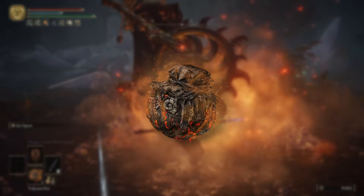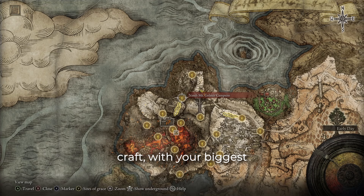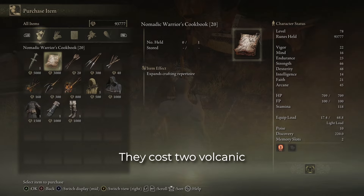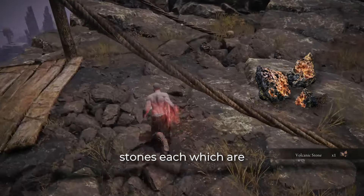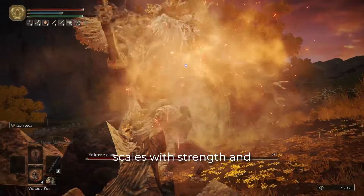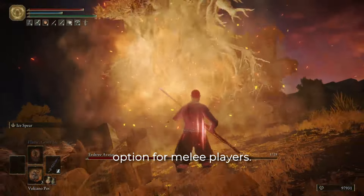Let's start with the volcano pots. These are super cheap to craft, with your biggest investment being the time it takes to get to Mount Gelmir so you can unlock them. They cost two volcanic stones each, which are abundant in this area. They deal great damage that scales with strength and dexterity, so it's a great option for melee players.